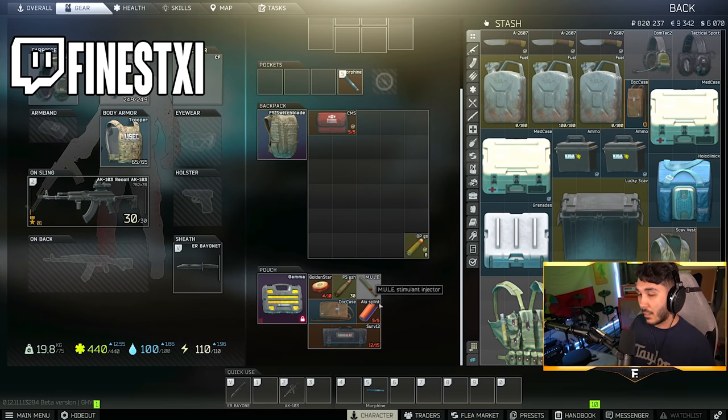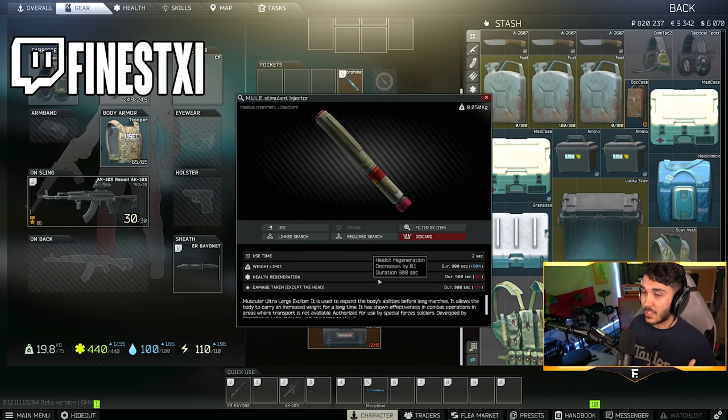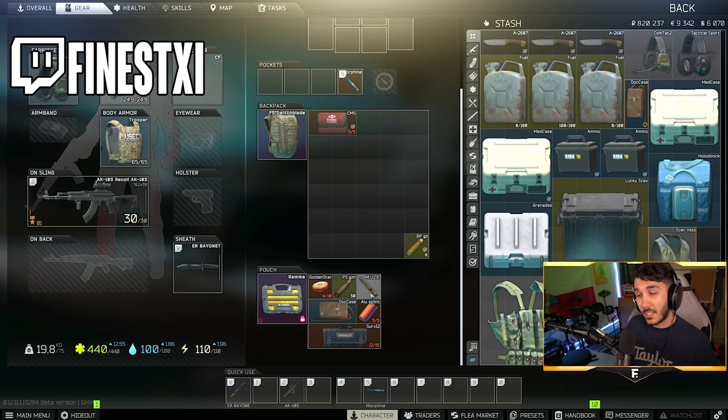The very last slot goes to the mule — a luxury item, but what I do with it is save it for a raid where I have so much gear I can't move safely. I'm entirely too slow and need to get out alive and fast. Pop the mule, I'll move a lot quicker, head to an extract, and get out safe. This is a last resort that I only use if I had a very good raid.